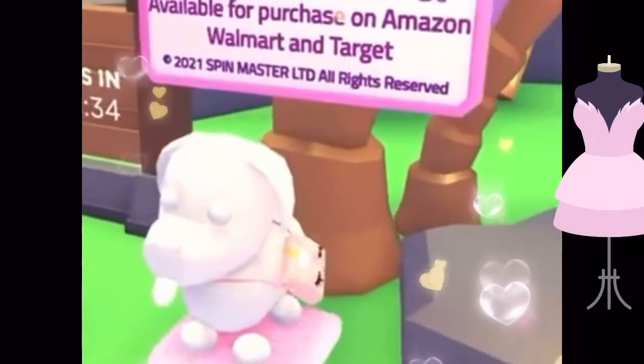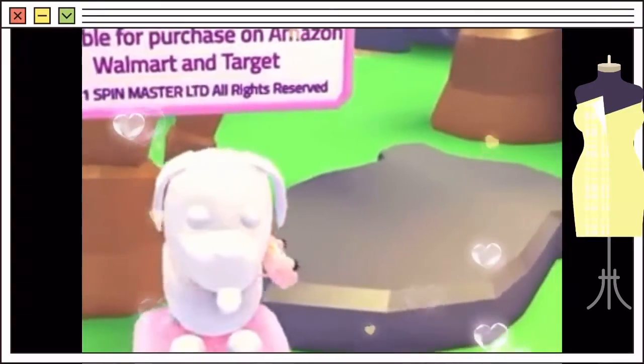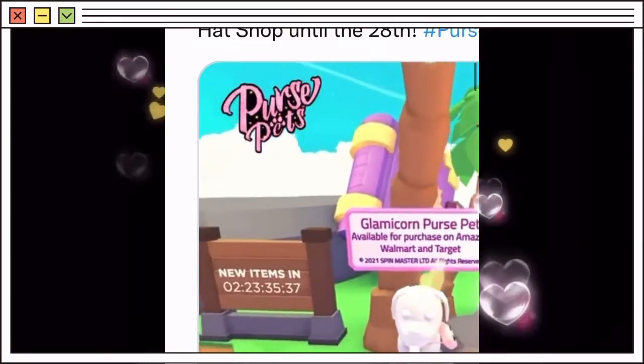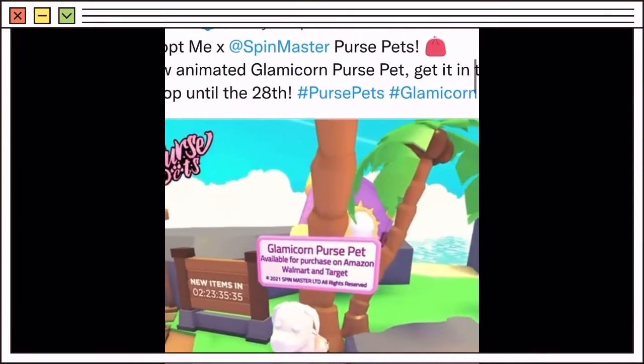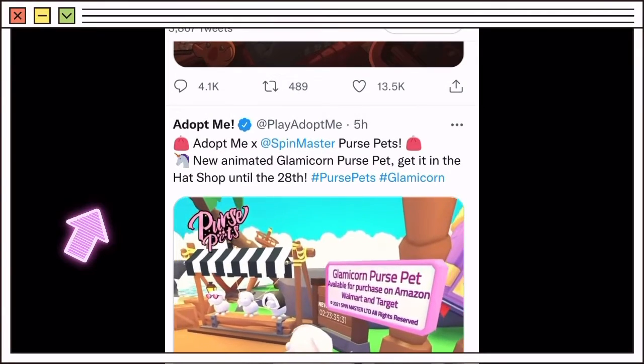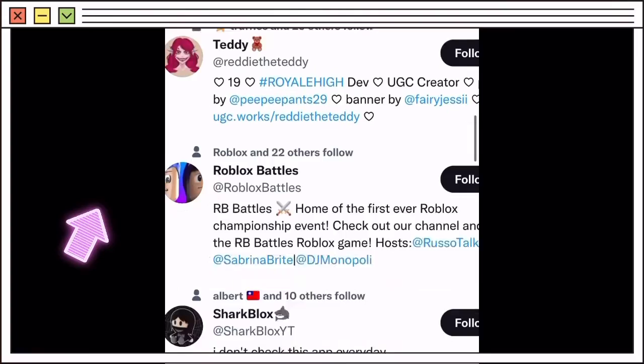Hey everybody, welcome back to another video. As you can see, this Glamicorn purse will be in the hat shop in Adopt Me. You can apparently get this up until the 28th, and then you could actually get it on Amazon.